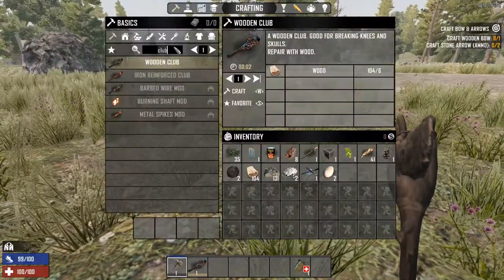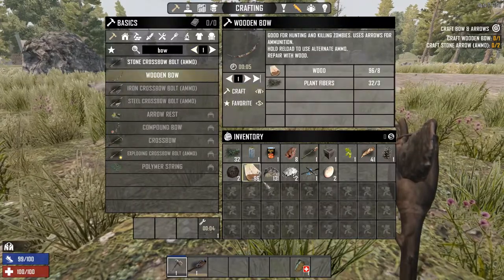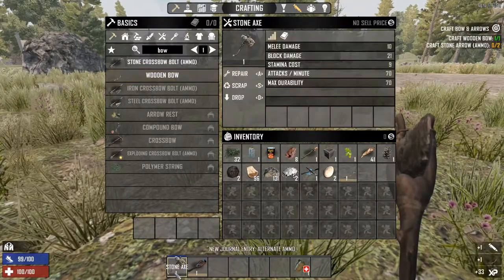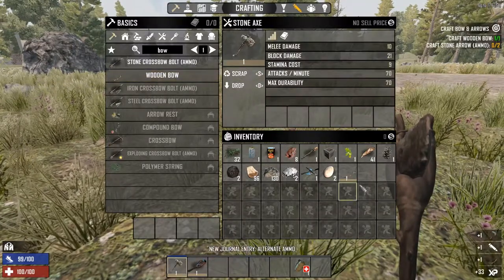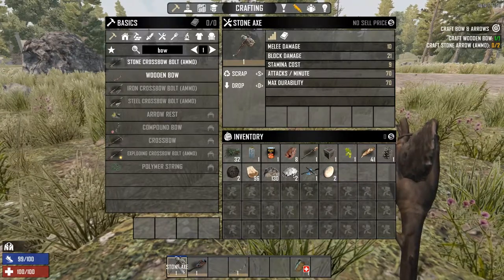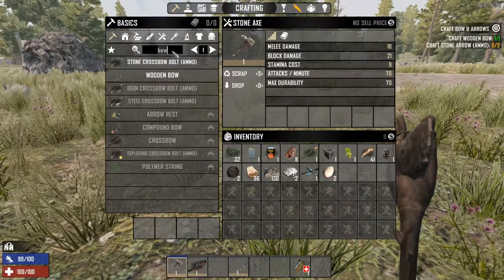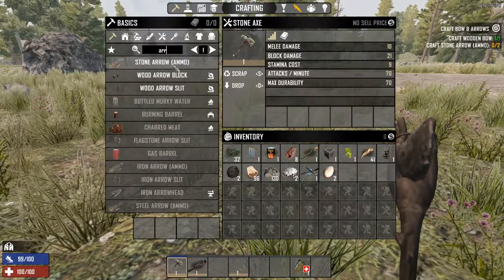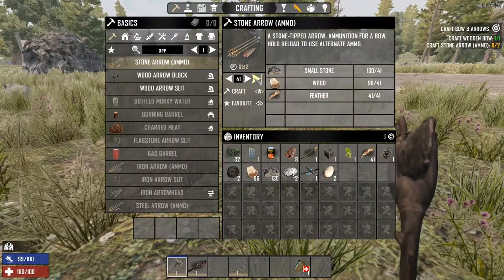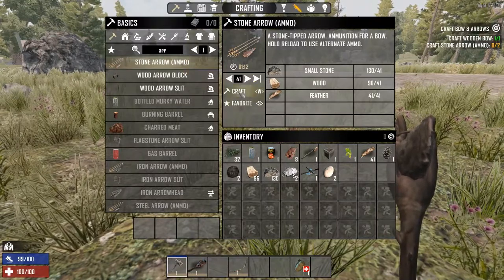Okay, we're going to make a bow. Always make the bow first — you'll see why in a second. Always repair your stone axe before you make a bunch of arrows, so you won't waste time waiting for the arrows to make or have to cancel them just to repair the axe. Then type 'ARR' in the search bar — that brings up stone arrow. Click the arrow with the line next to it for max, then hit craft.